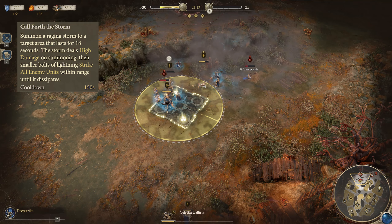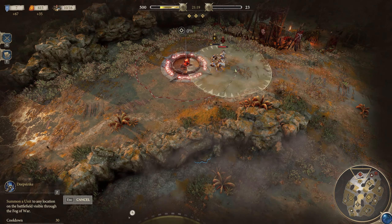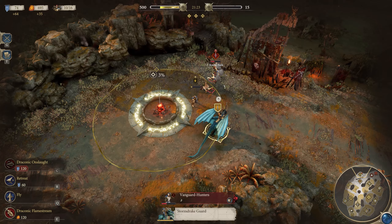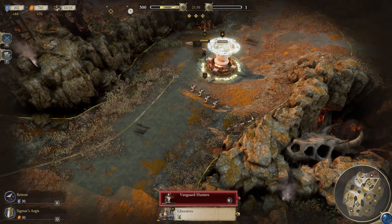Call Forth the Storm must be used from outside of melee and summons a storm in a large area of effect, dealing massive damage to all enemies caught inside for the full duration. This is great to use just before combat to cover an entire battling area in damage and rack up tons of kills on enemies trapped in combat. This is a fantastic hero to lead those final charges, so pick it up as soon as you can for tons of value.